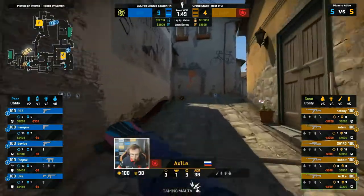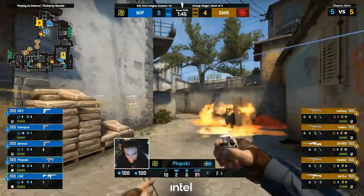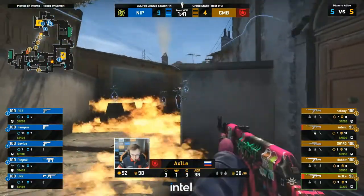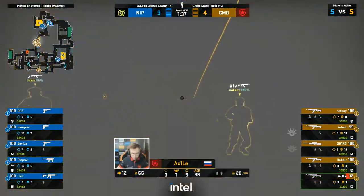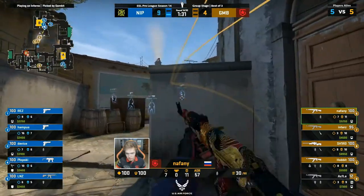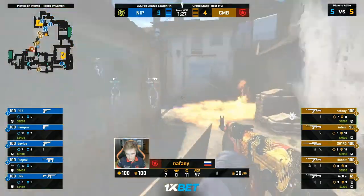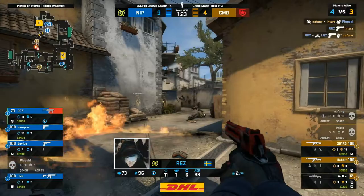NIP perhaps not safe after all, even though they are looking pretty solid here. Axile doing the dance of Molotovs and Flashes, and he's actually left a little worse for wear — they've been a bit hard done by not converting that. They're stacking B again — getting the most out of these pistols, they will be able to buy in the next round. The loss bonus will be there for them. And Plopski sent forward to get a lot done here.